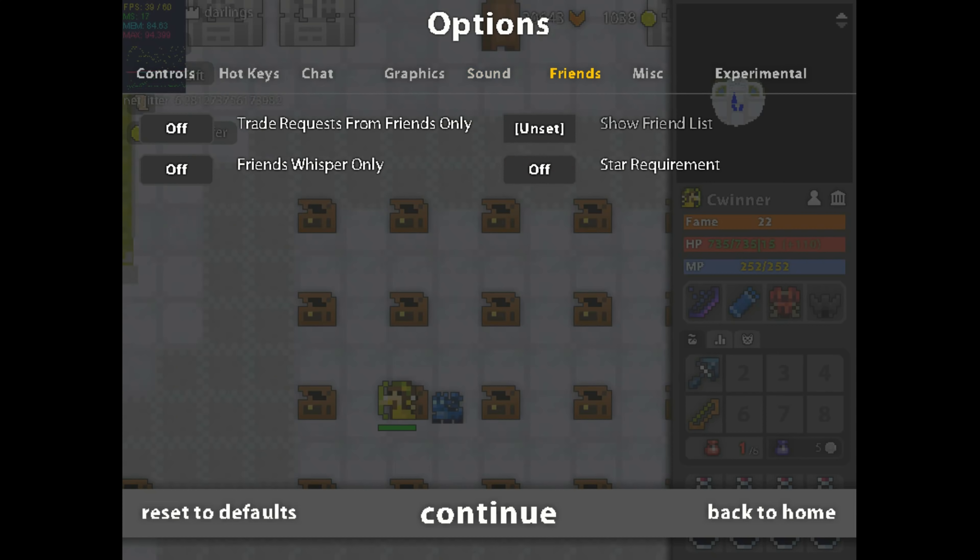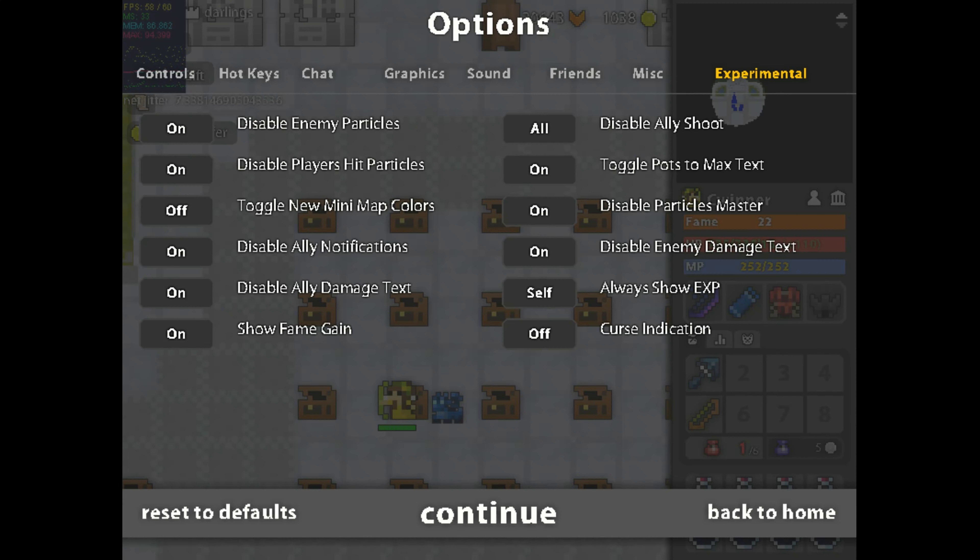In the experimental settings, you'll want to disable enemy particles, disable player hit particles, disable ally notifications, disable ally damage text, and disable ally shoot — set that to all. Disable particles master should be on, and disable enemy damage text should be on. All that does is show the damage you're doing to enemies, rather than showing all the damage the enemy is taking from everything. This is usually the biggest factor in FPS drops, at least from what I've noticed.